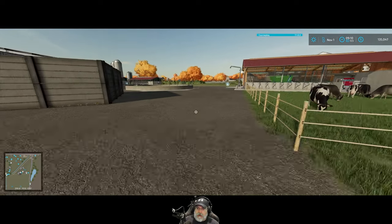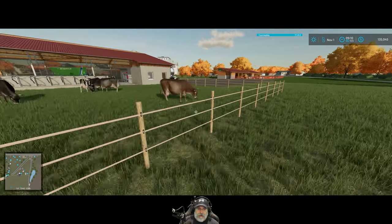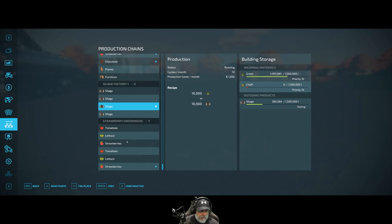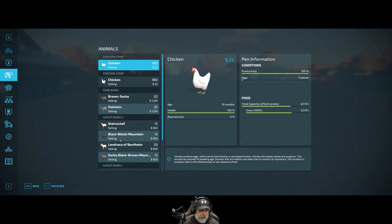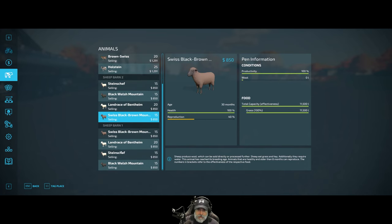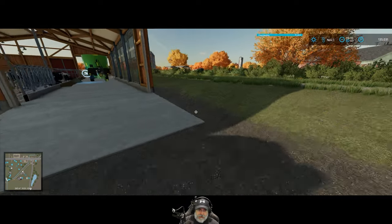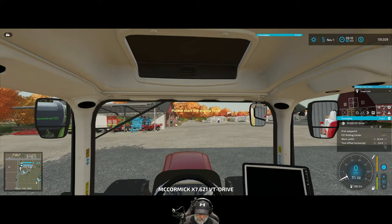We could deliver milk to the dairy and maybe give one of the sheep pens some hay. Looking at the feed levels — Sheep Barn One is lower — so we could throw a bale of hay at Sheep Barn One and deliver the milk over to the dairy. Let's do that next.